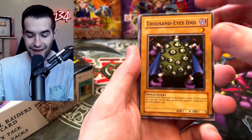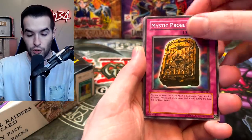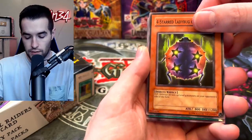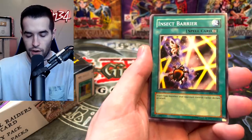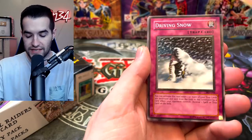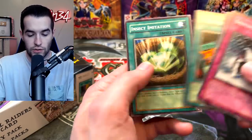From the Pharaoh Servant pack: Thousand Eyes Idol, Mystic Probe, The Four Star Ladybug of Doom, Insect Barrier, Skull Invitation, and Driving Snow. So it looks like there's nothing particularly notable in there.